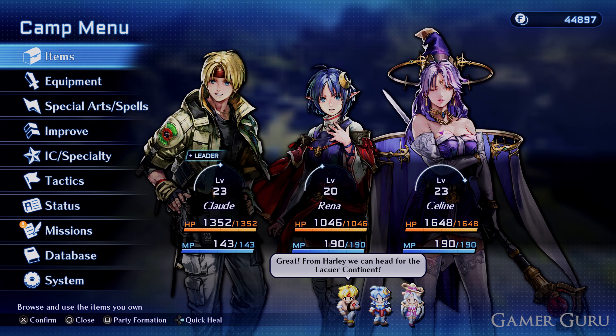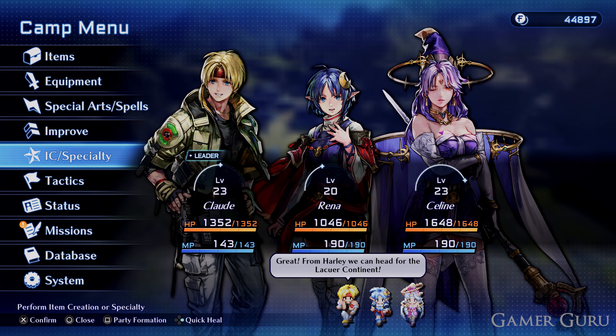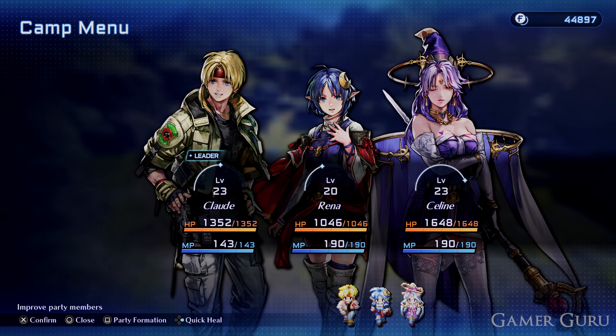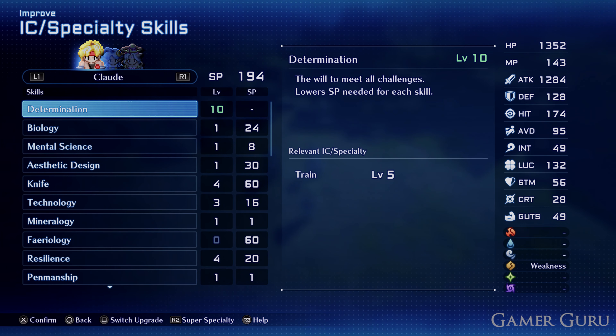The mount is actually the Bunny Core super speciality. To unlock Bunny Core we need at least one character with the Scouting ability leveled up to level 1, and at least two characters with the Familiar ability leveled up to level 4.